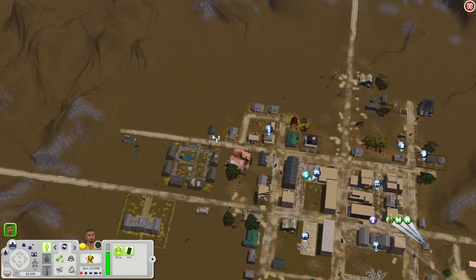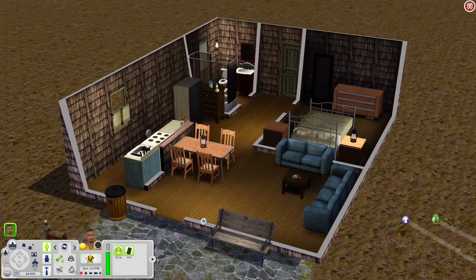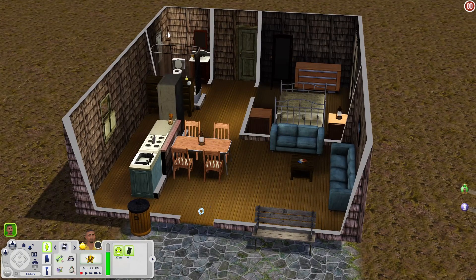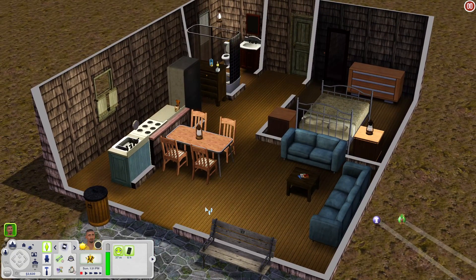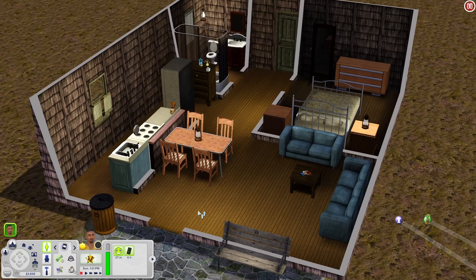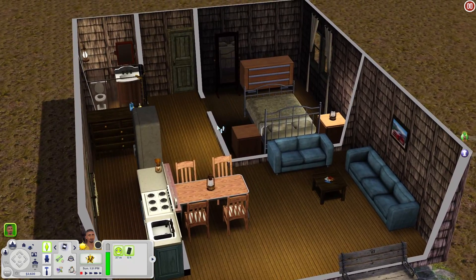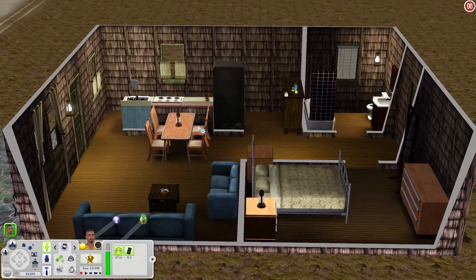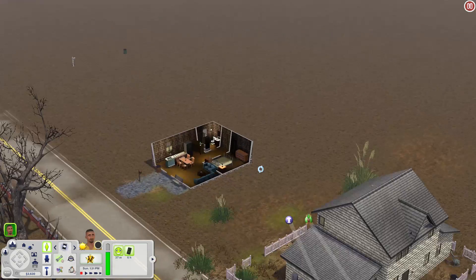This house is kind of nicer than the others. When you come in you have a kitchen area, kitchen table, a little sitting room, a bedroom, and a bathroom in the corner. Nothing really out in the back but there is a back door, so you could add things out there if you'd like.